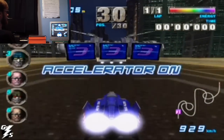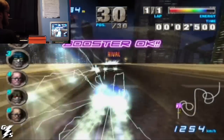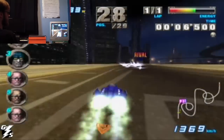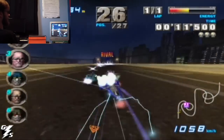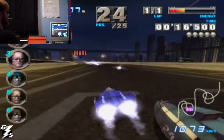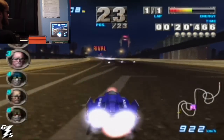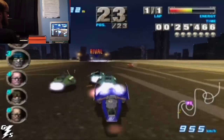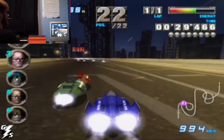All right, here we go. You want to kill as many of these guys as possible because they give you energy when you kill them. So you get into a cluster and start hitting Z. That's really all they're there for — to get you more boost.